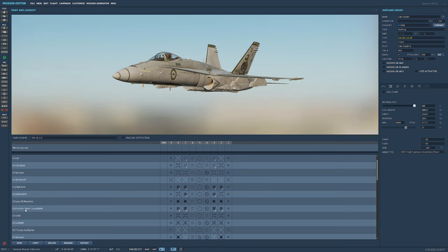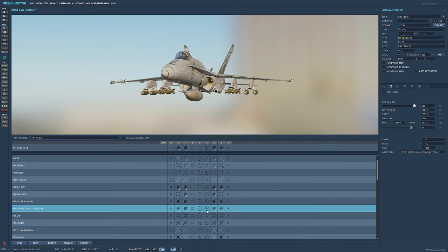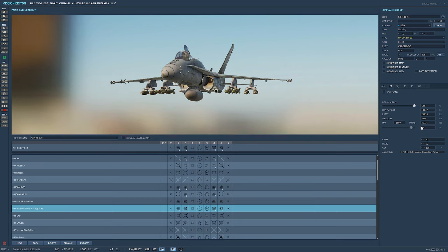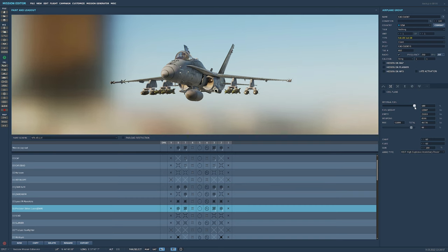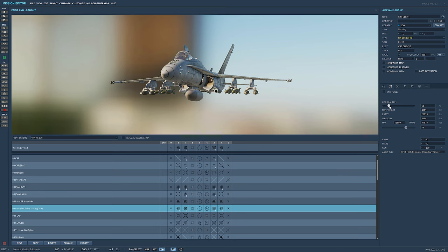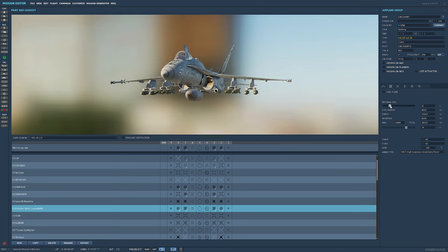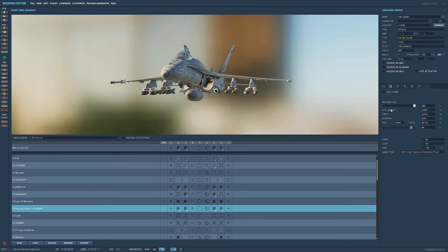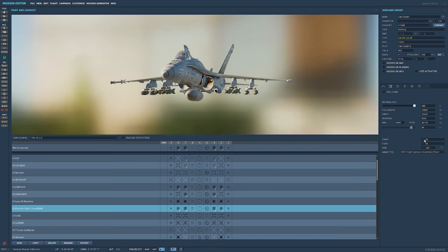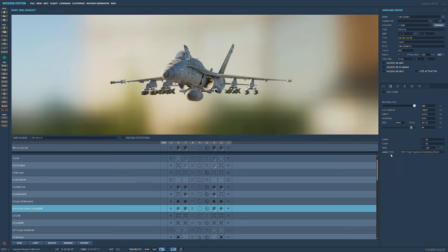Make sure you don't exceed your maximum aircraft takeoff weight — mainly the A-10 is the one you'll run into issues with, because it can carry more ordnance than it can actually take off with. If you're over 100%, adjust your fuel level down. Obviously if you drop fuel you may need to aerial refuel once airborne. You can also set your chaff and flare count, gun ammunition, and ammunition type. That's pretty much it for the payload screen.